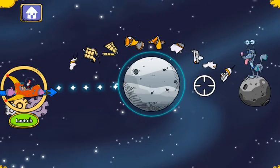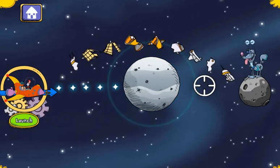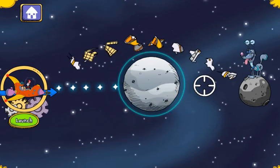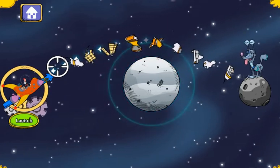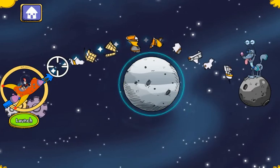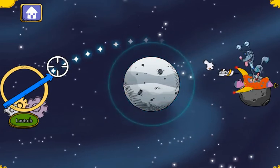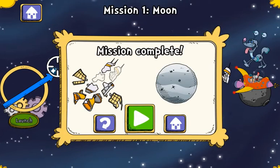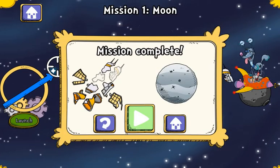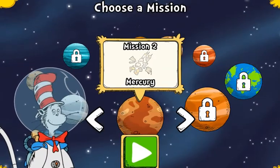That robot dog Rover's exploring in space. We have to catch up, so let's start the chase. Fly the Space Racer around the moon to get to Rover. You got us to Rover. Look at all those planets and moons. Where should we go next?